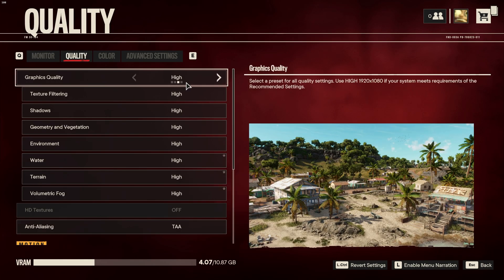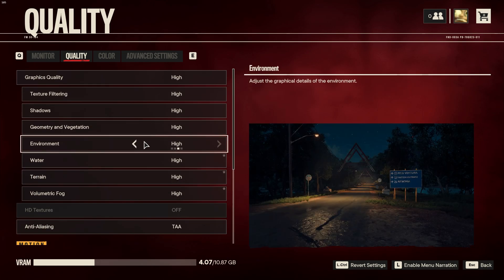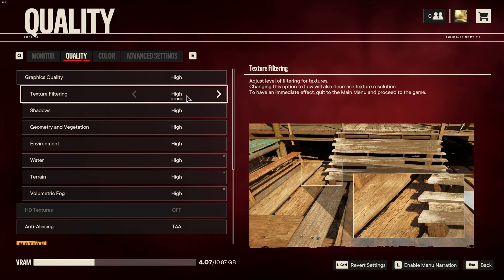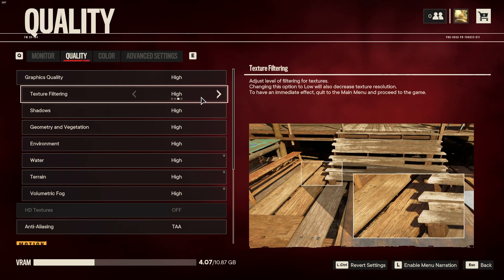On the quality section, we'll run through some settings to give you the best FPS while maintaining really good high fidelity. If you want to boost your FPS quickly without too much fiddling, use the graphics quality button up here. You can leave the texture filtering at high or anything above that if you have quite a bit of VRAM. You don't really need to worry about lowering this as it won't really affect your FPS — it only affects how much VRAM the game uses.